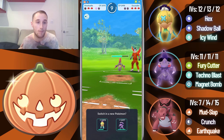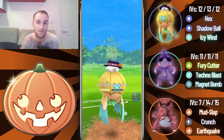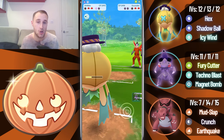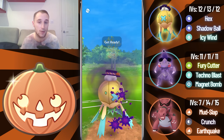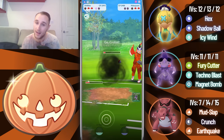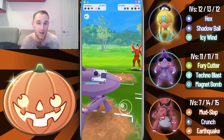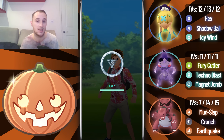They swap into Escavalier and we go for a Crunch, fishing for that Defense drop — we don't get it, but it doesn't matter. We go straight for a Shadow Ball against the Escavalier and from this range it easily takes it out. They bring in a Nidoqueen, so we're in a pretty good position. I go for an Icy Wind, which does about half of Nidoqueen's health. We let the Shadow Ball Charge move go through — it takes me out — but I come in with Genesect, fully Fury Cutter farm them down, and I'm so close to Technoblast that my opponent realizes there's nothing they can do and concedes. GGs.